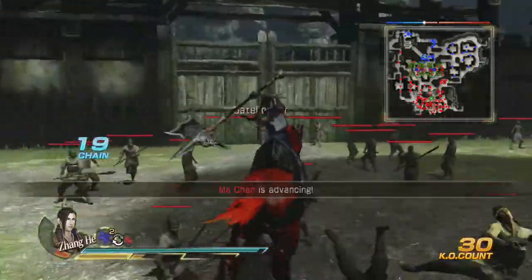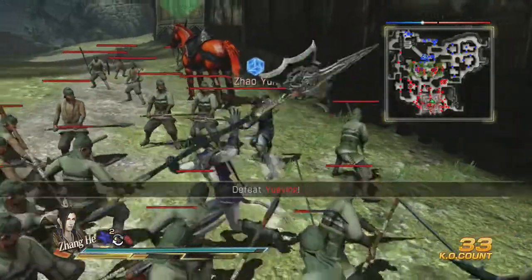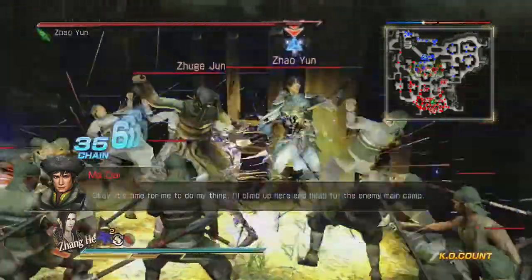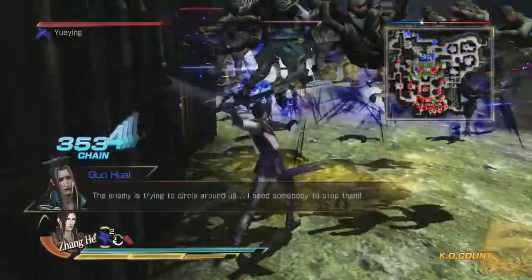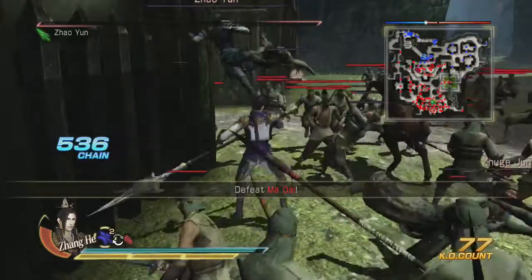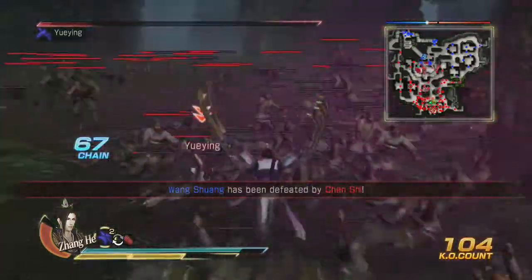Ma Chao is here. Where's Zhao Yun? He should be to my left - yep, wonderful. And he's weak to a loop spear, excellent. Go ahead, take that. I'm going to use it again and then attack behind me and hopefully destroy everyone. I think I hit that too fast, I don't think he's going to die from that. Well, he's dead anyway.